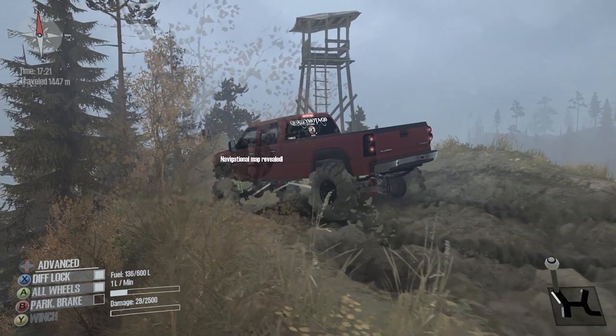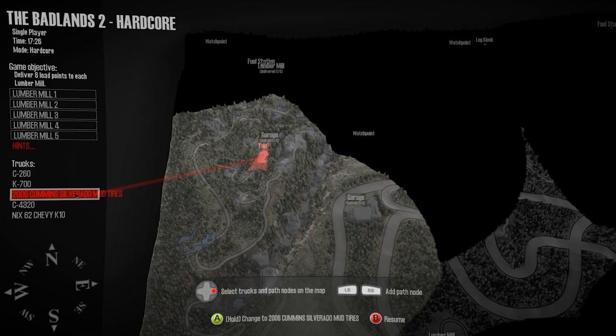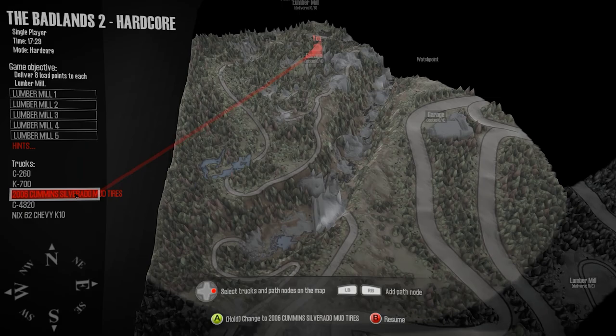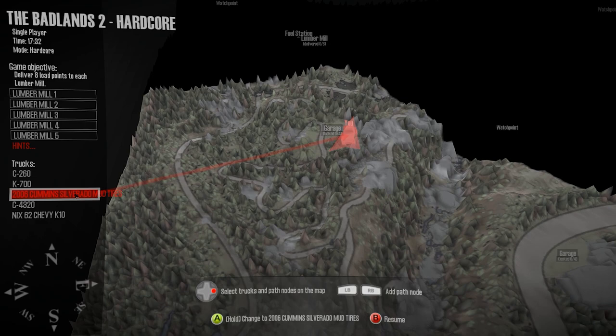Navigational map revealed — we even got more unlocked now. We've gone all the way there, all the way up to here. There's another watch point over there and what looks like some major roadways — huge roads. There's a garage ahead. Yeah, that's cool.